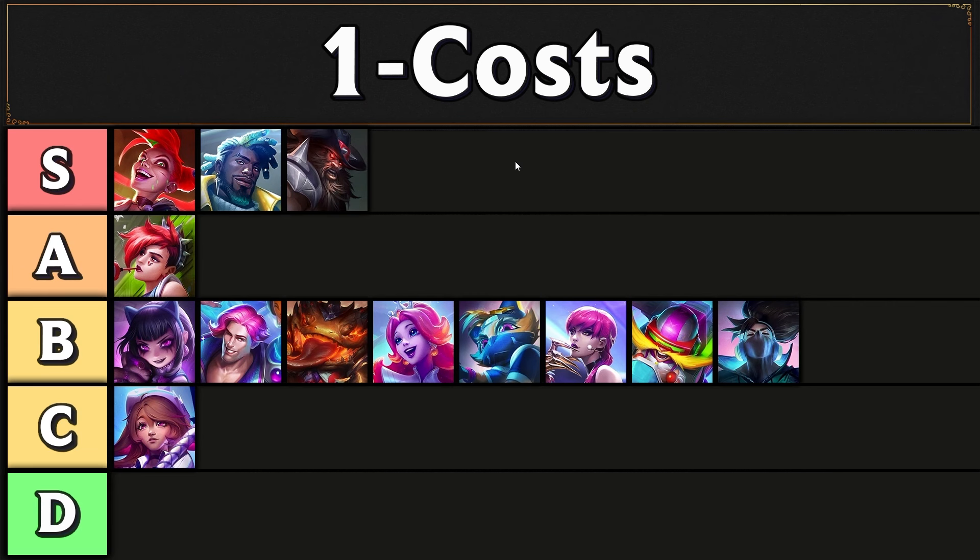Let's start off with an early game tier list, starting off with the one costs. In S tier we have Jinx, Heartsteel Kassadin — not Sentinel Kassadin. In my opinion, Sentinel Kassadin is B or C tier. And then either version of Olaf is also S tier.